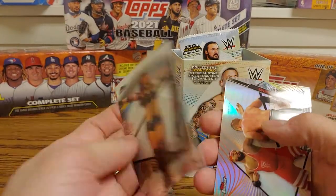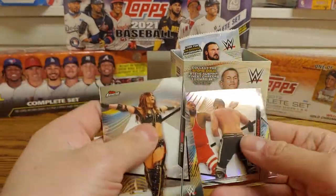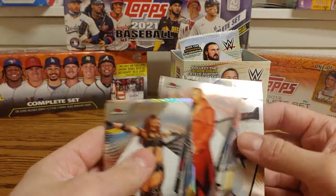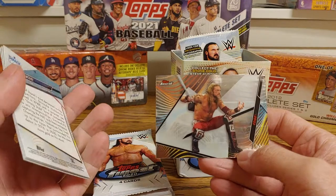We're looking at Kari Sane first card, Angelo Dawkins — and that's a Refractor — a Shinsuke Nakamura, and an Edge.